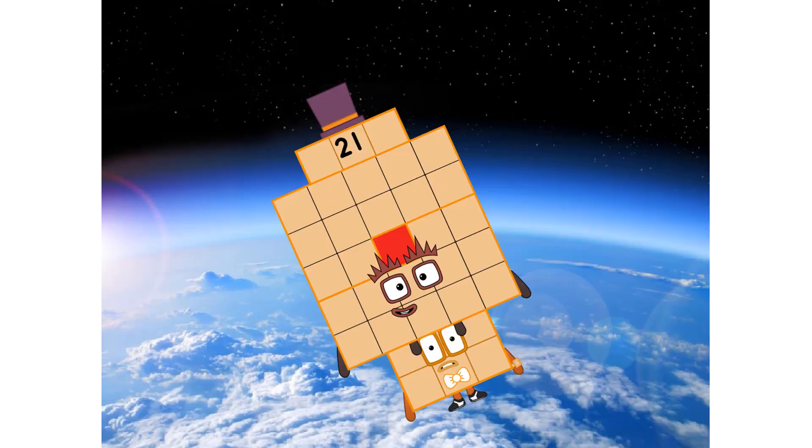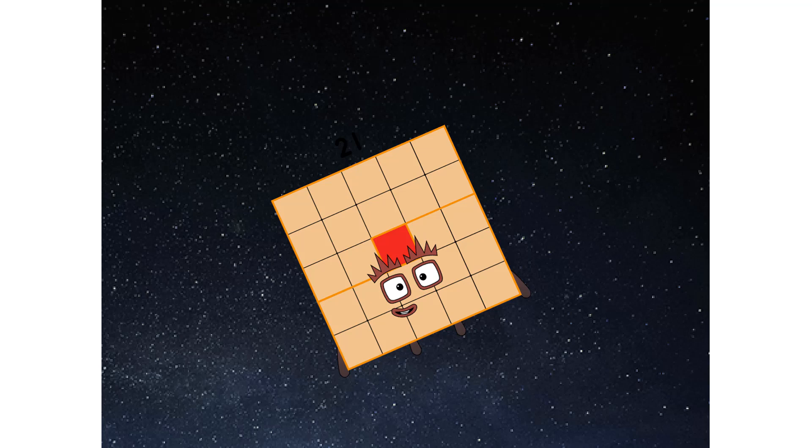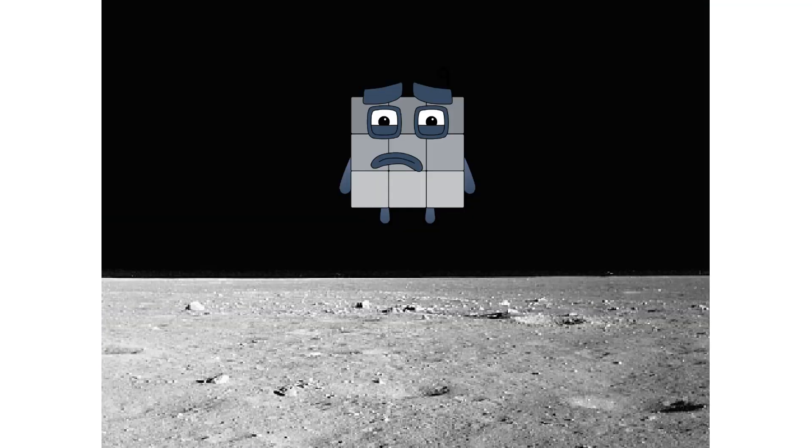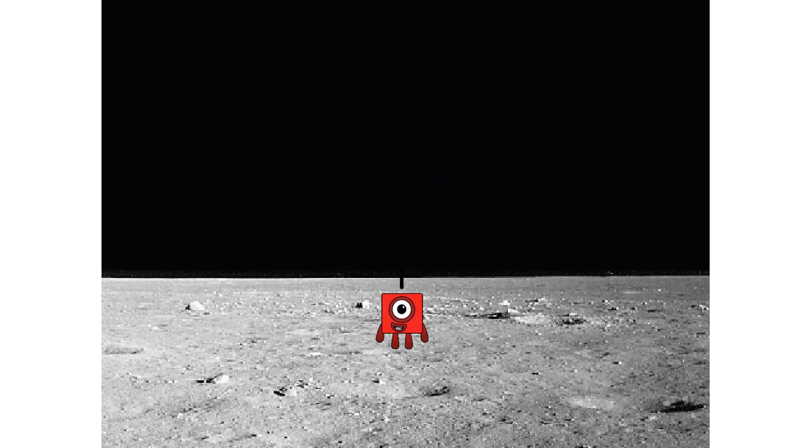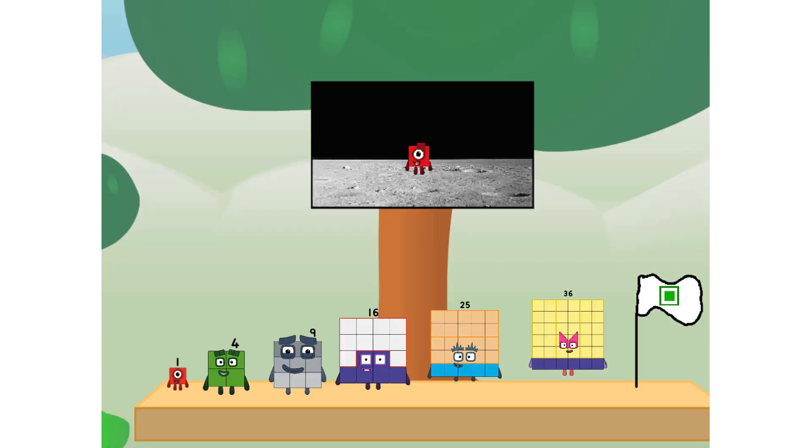Ah-ah-choo! We've reached space. Second stage complete. Ah-choo! Entering lunar orbit. Launching lunar lander. Ah-choo! The square has landed! We did it! The only thing left now is to plant the square club flag. Numberland, we have a problem — I forgot the flag.